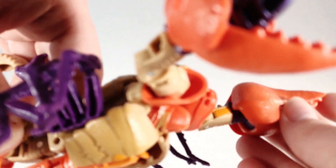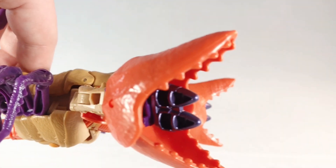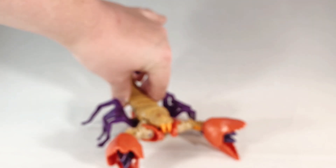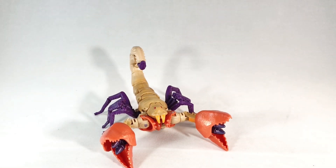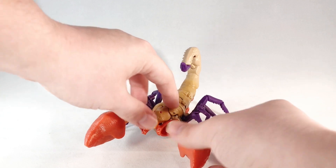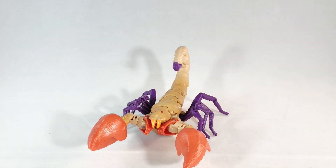He does come with a bee and a missile just like Scorponok does. However, mine just came with two purple metallic missiles, and I think that's better than the bee because his character never really used the bee. It just fits better with him having two missiles instead of the bee and missile. The bee is done in a nice sand color, as we've seen from Hasbro.